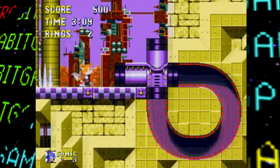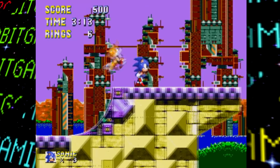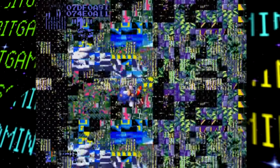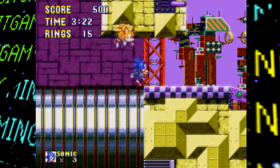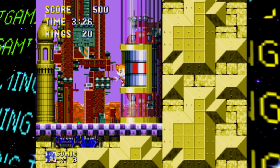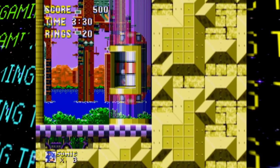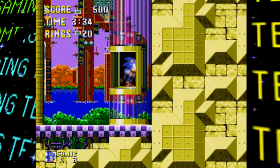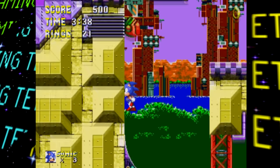It seems this prototype was built after the decision to split the two games was made, since the Sonic and Knuckles zones aren't playable here — though they are accessible. Even though these stages have been basically removed, their music still fully remains in the game. It's cool to know that this build of Sonic 3 still has the music from the zones that were scrapped from it to form its sequel.